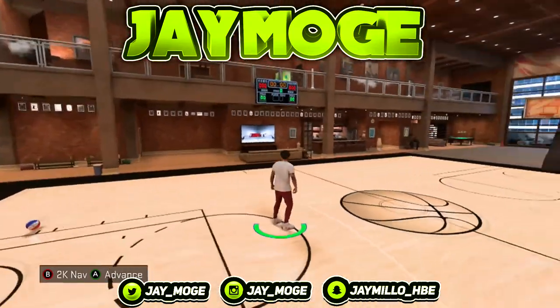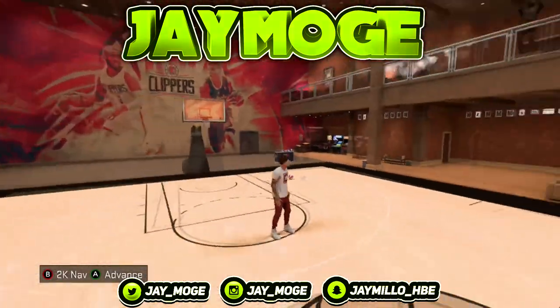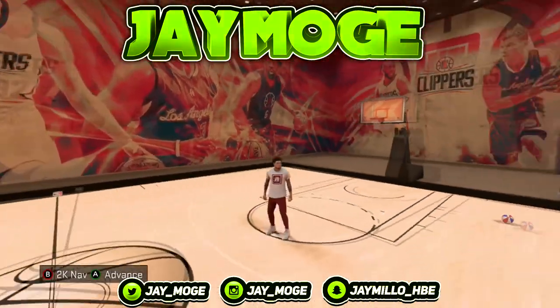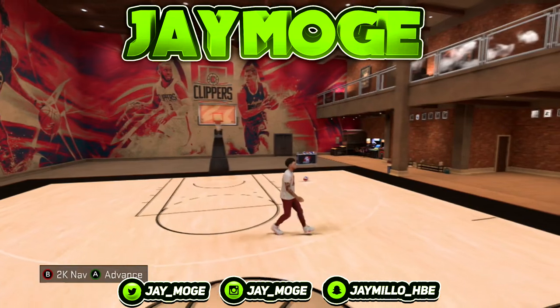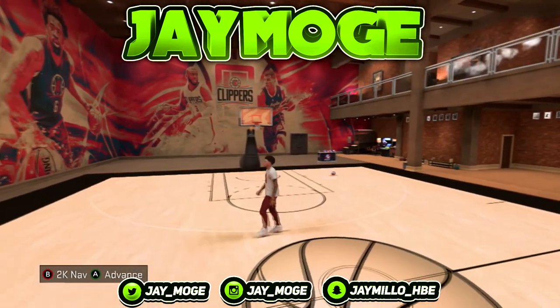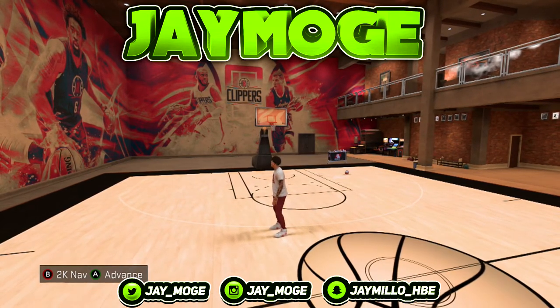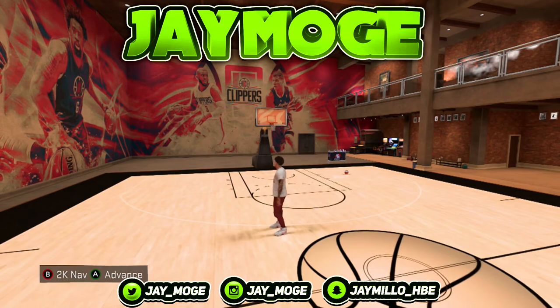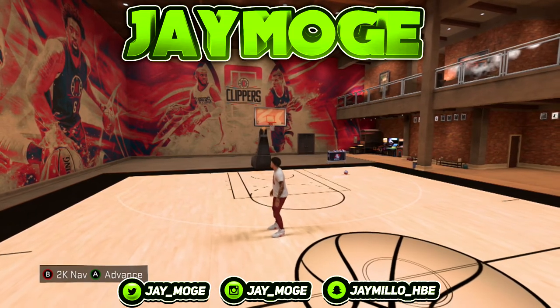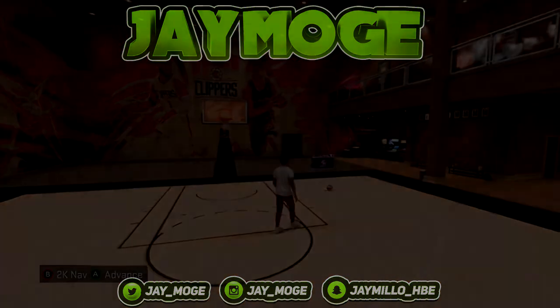I'm out here looking for y'all for these cool jump shots. If you're a playmaker and you want to be like Iverson, use this jump shot right here. It's your boy Jmoji — hit me up on the social medias below. Twitter is J underscore Moji, Instagram is the same thing, Snapchat is Jmiller underscore HBE. Hit that like button and hit that subscribe button. It's your boy Jmoji, I'm out. Peace.